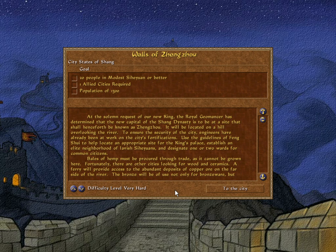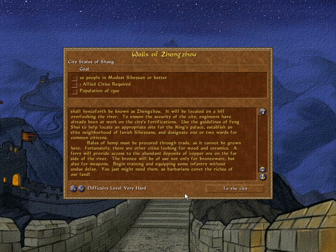Establish an elite neighborhood of lavish xie wards and designate one or two wards for common citizens. Bales of hemp must be procured through trade, as it cannot be grown here. Fortunately, there are other cities looking for wood and ceramics. A ferry will provide access to the abundant deposits of copper ore on the far side of the river. The bronze will be of use not only for bronze ware, but also for weapons. Begin training and equipping some infantry without undue delay — you just might need them, as barbarians covet the riches of our land.